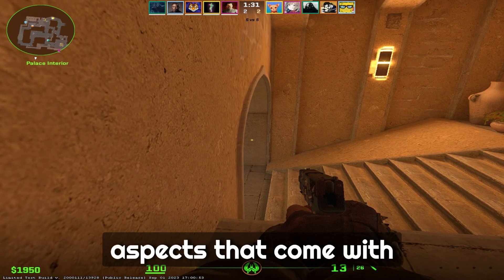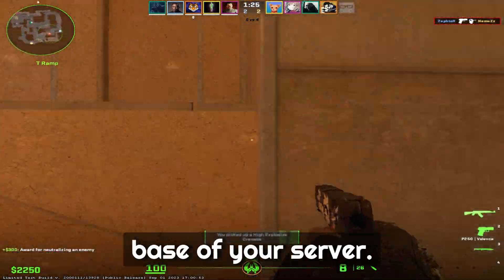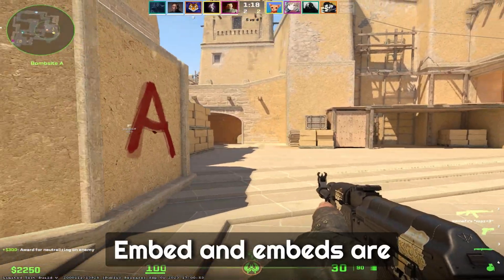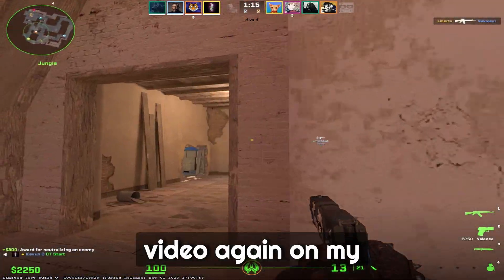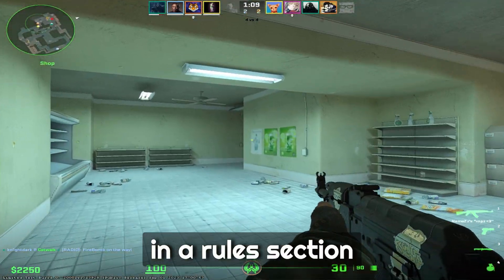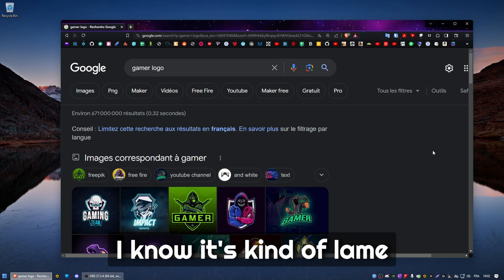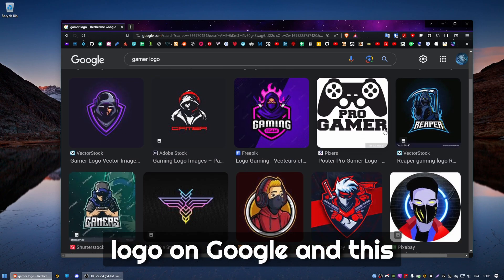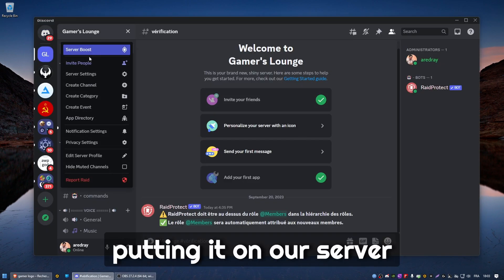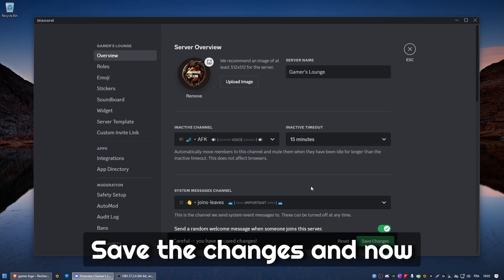Step number three: theme your own server. Apart from all the aspects that come with your template, you must come up with a theme. Choose a color that will be the base of your server — this will also be used for your logo, banner, and embeds. Embeds are very important; I also have another video on my channel that covers embeds, and they can be used for rules, announcements, and more. I searched for a gamer logo on Google and downloaded it, then went to server settings to change the icon and save the changes.